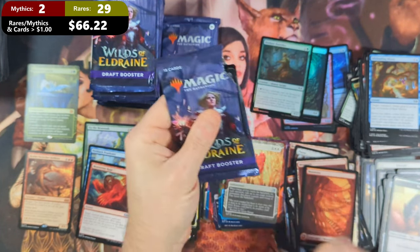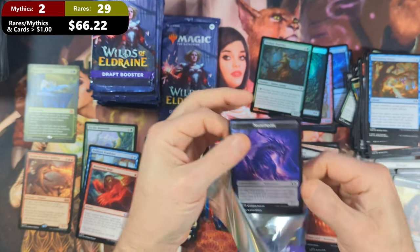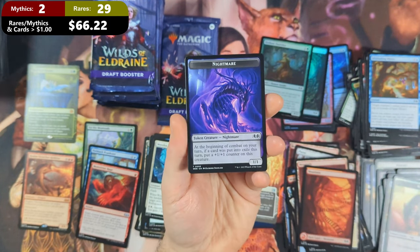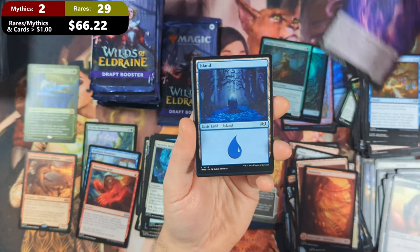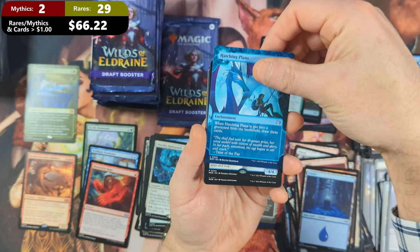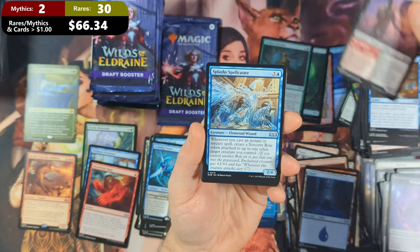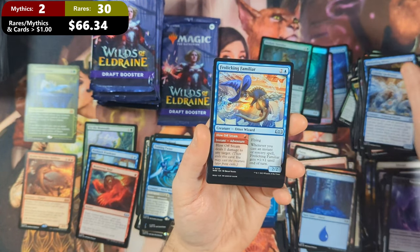Getting close to the end of stack number two — still sitting at two Mythics, unless I've missed one. Pack twenty-three: this one's going to start off with a Nightmare Token. Hopefully that's not the scenario for the box. Then we get ourselves an Island, followed by a Hatching Plans and a Twinning Twins rare. Callous Sellsword with a Splashy Spellcaster, Frolicking Familiar.